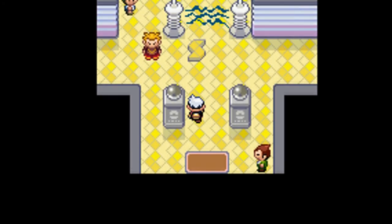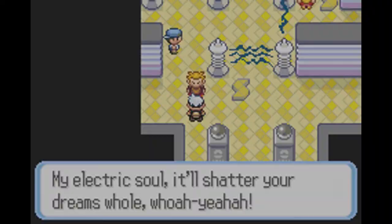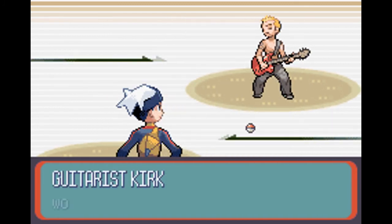Because we have a Marshtomp which is part Ground type, so Electric type moves don't work against Ground types. So yeah.